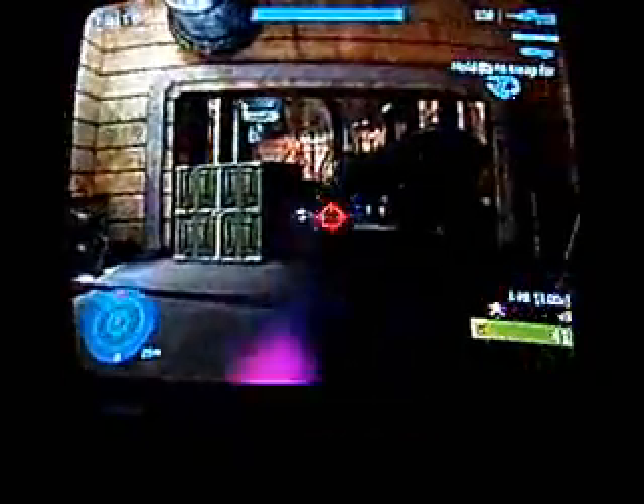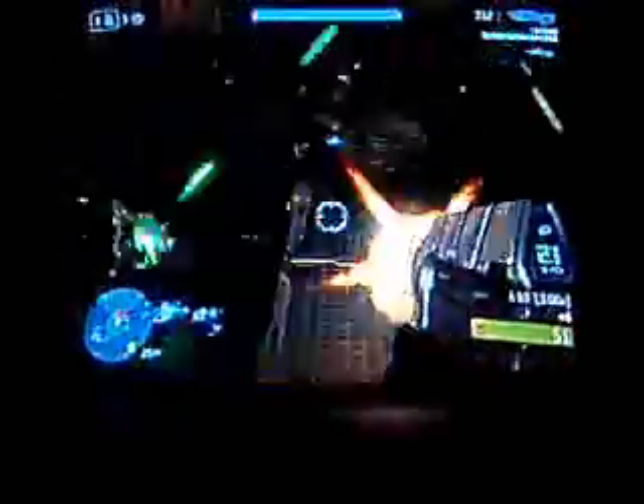So once you get here, just continue on with the mission. Don't mind that, that's just my grunt birthday party skull. This is what it does — when you get headshots, little party stuff flies around and you hear them screaming.